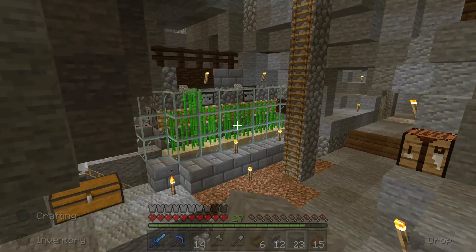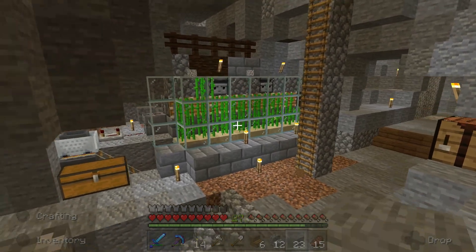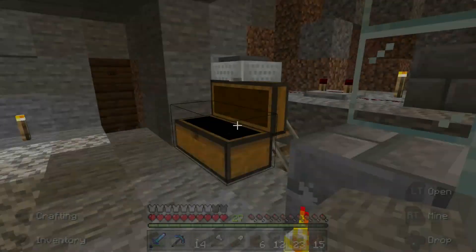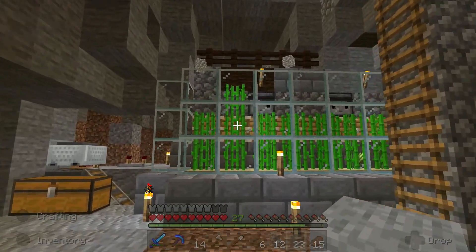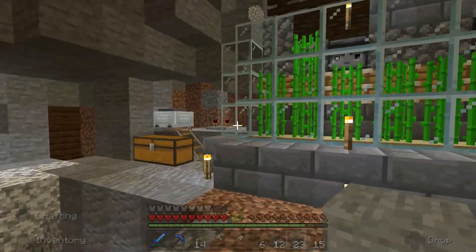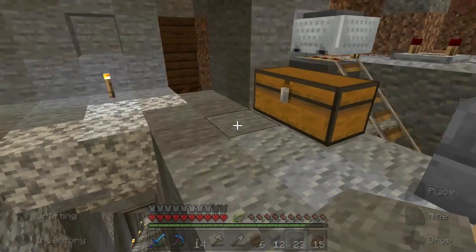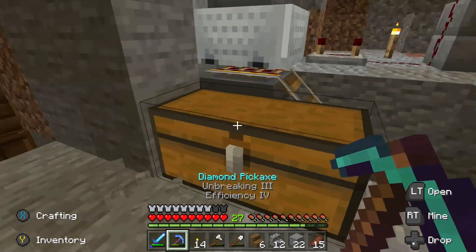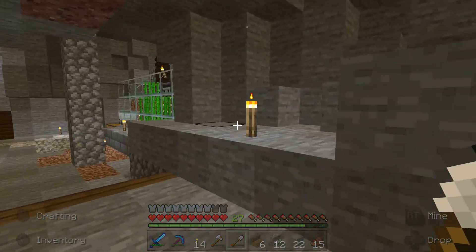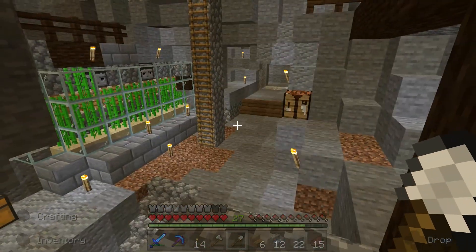I think we're going to build another sugar cane farm. Once we get elytra, sugar cane is going to be really valuable because that's how you make rockets to fly around with. Right now this farm is good but it's not crushing it for us. One thing we could do is add more observers — that would really help. I also think if we just duplicated it, the nice part is we could use the same mine cart. We could extend it as long as we want. I think that'll be really great. So we'll probably extend this down and open up these walls.